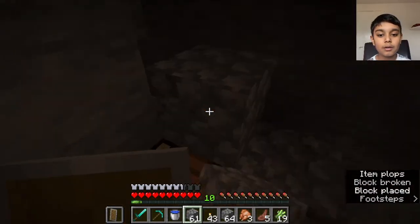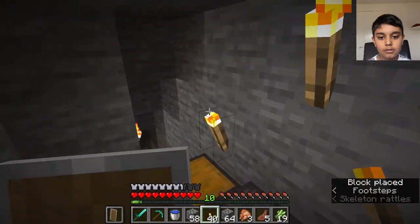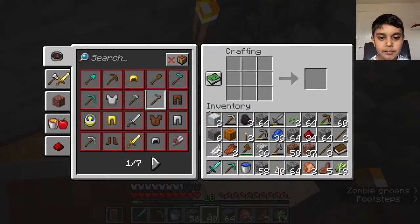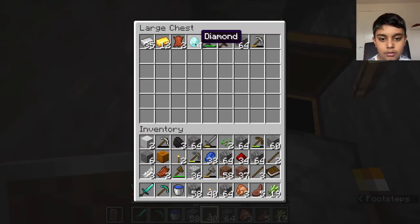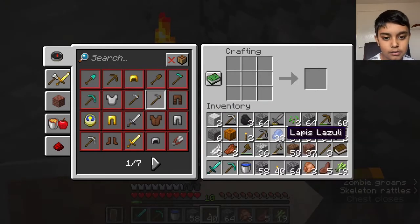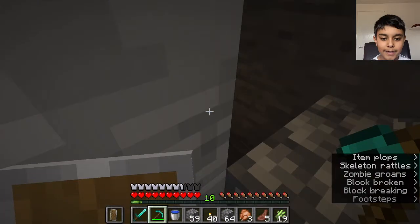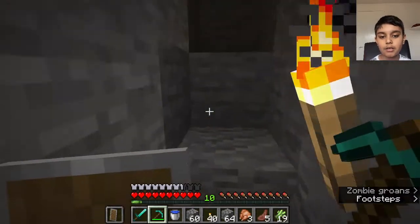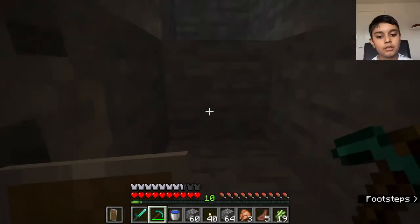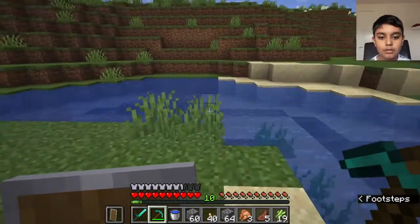I'm gonna block this off and abandon this area. Let me plop some torches down. So you have your book. Now we need obsidian. You'll also need lapis lazuli — that's basically what you pay the enchanting table. If you want to enchant something, you've got to have lapis lazuli in your inventory or your hotbar.